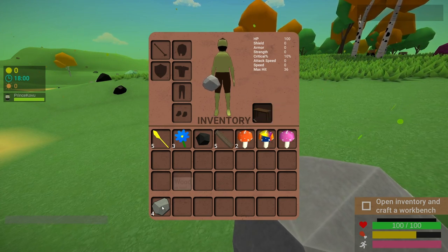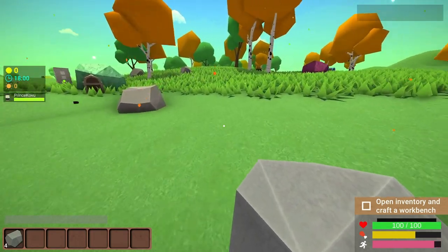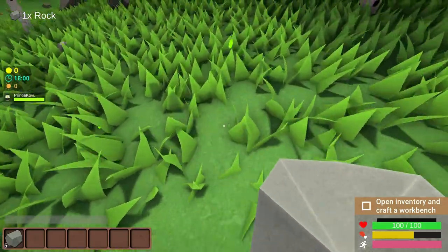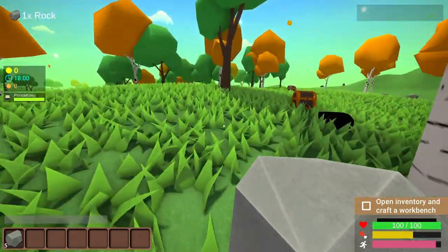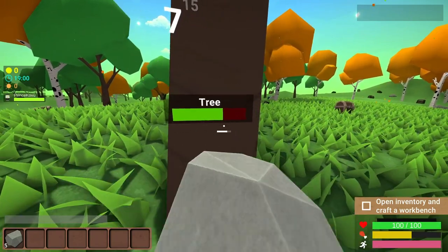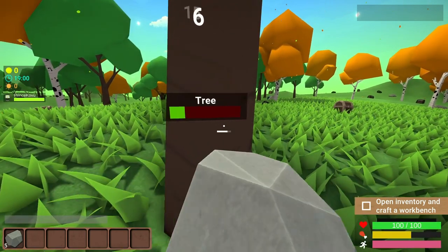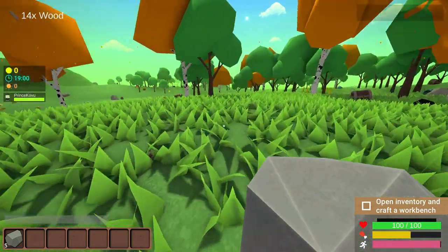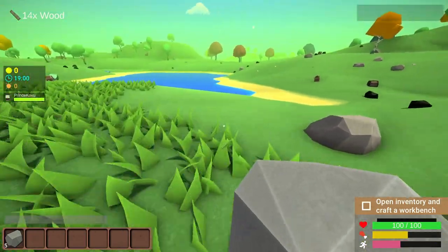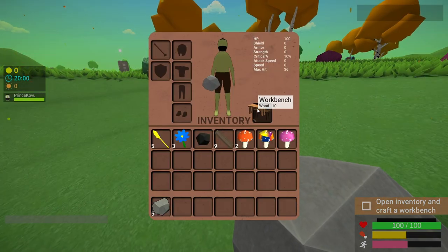I don't know how I craft things in this game. It requires 10 wood — got it. I don't have enough wood but there's a rock here. Smack on this tree real quick, get some more wood. I think this is one of those games that would be a lot more fun to play with more people, so maybe I'll assemble a crew. Now we have a workbench — sick!